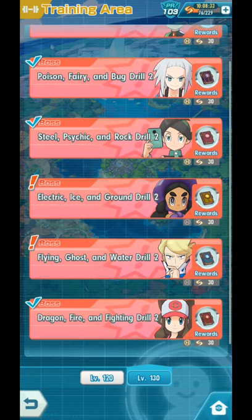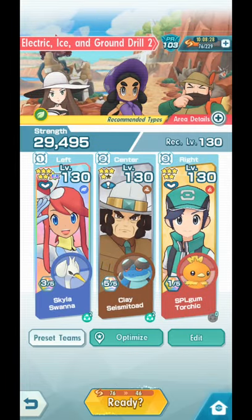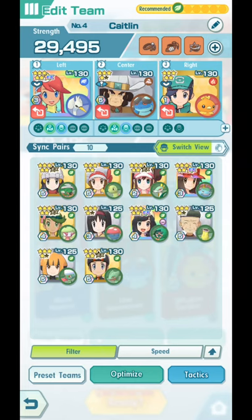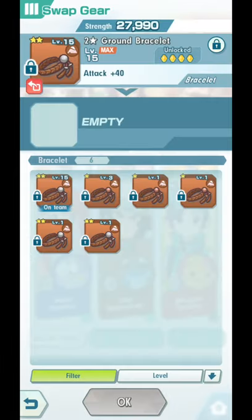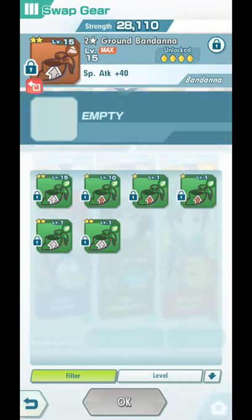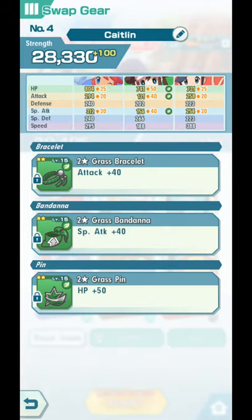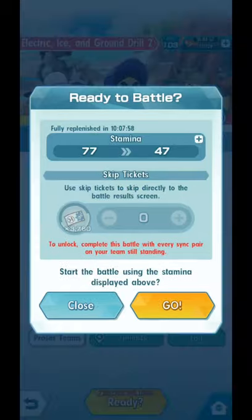We have three stages left guys: Electric, Ice, and Ground Drill 2 next. Again, if you want to be able to use Skip Tickets, make sure you can finish them without any Sync Pairs fainting. We have another free-to-play — Rosa over here. Some of you have Rosa to 6-star EX because she's the very first 6-star EX the game basically gives you for free; you just have to use the champion spirits you can get in Champion Stadium. I have not made Rosa 6-star EX, but we should be able to do this.